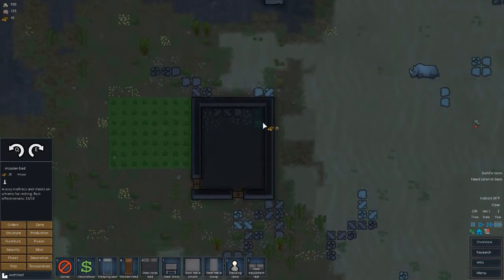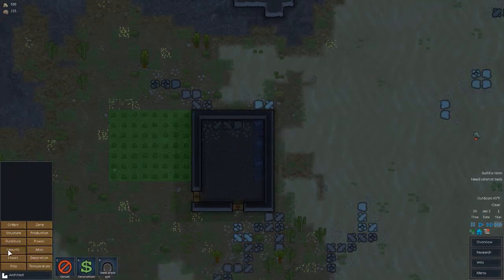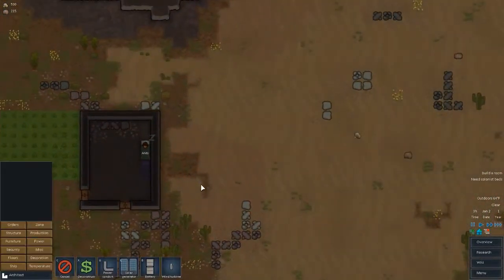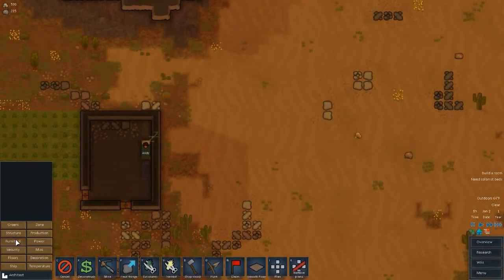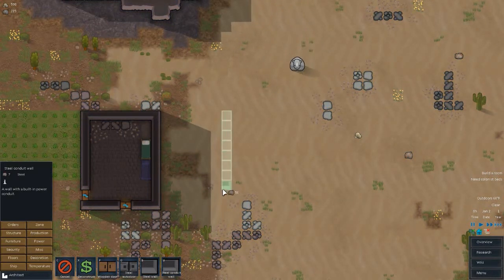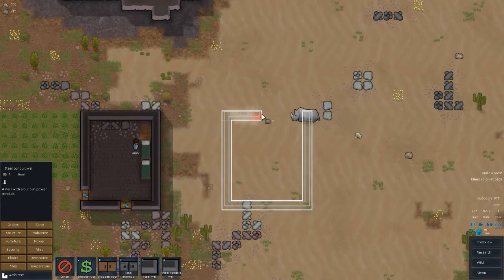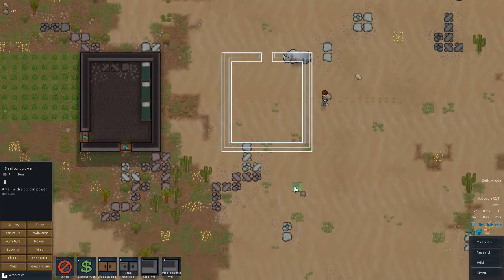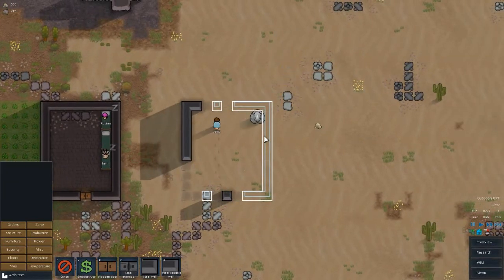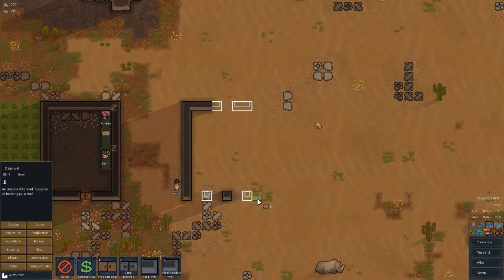Let's get three wooden beds for power. I'm going to make a little steel building — a power building with steel conduit walls. I'll hook all the batteries up in there and run power out through a separate route. Actually, cancel those — just normal steel walls. Let me count this out: one, two, three, four — yeah, that's right.